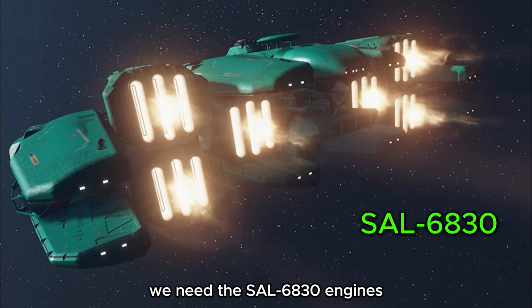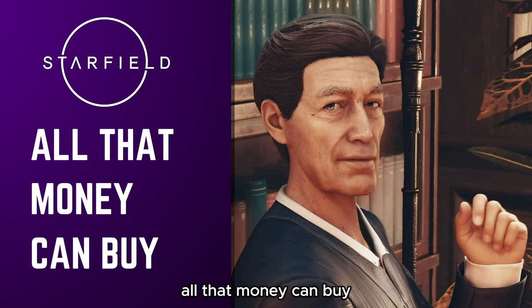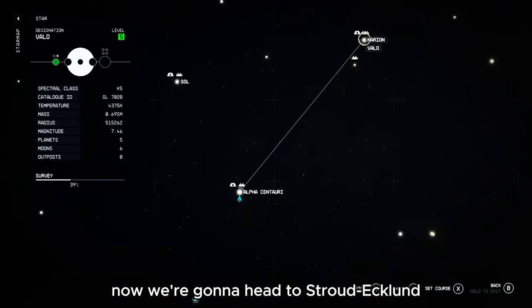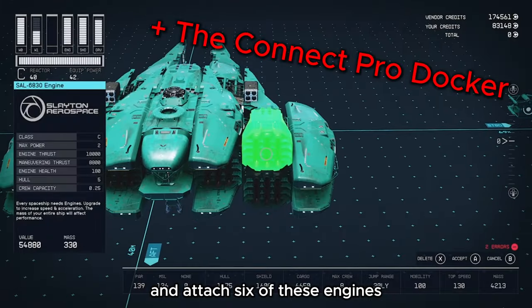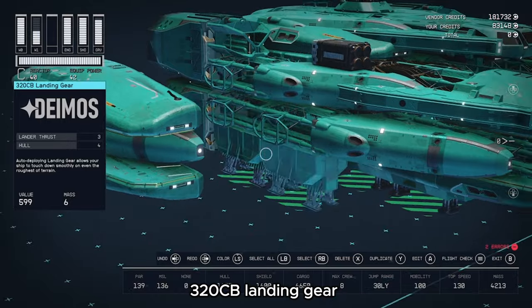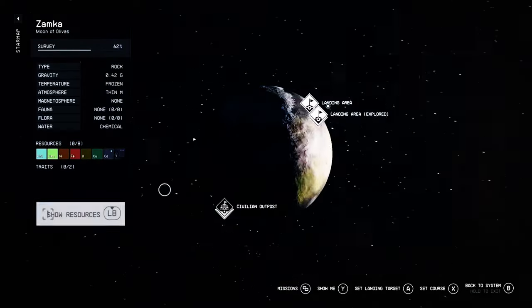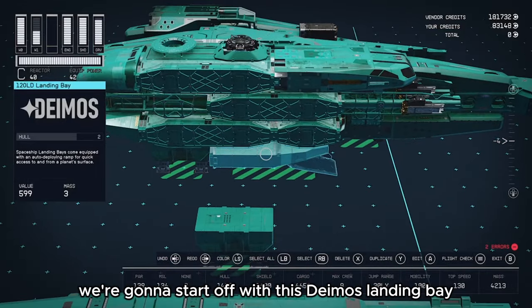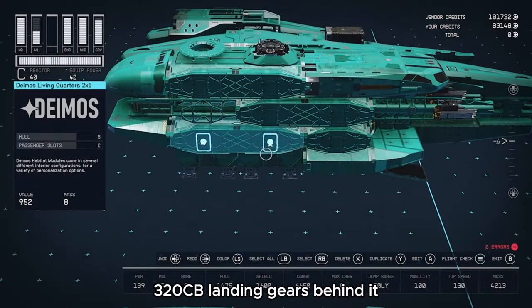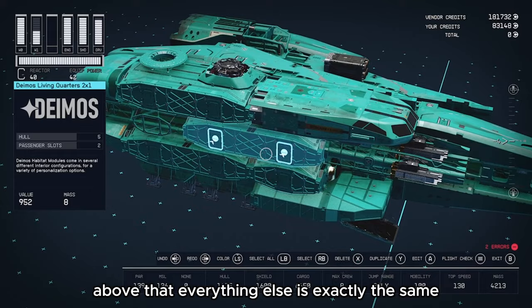To fully max out this ship we need the SAL 6830 engines from Stroud Eklund. To unlock them, complete the mission 'All That Money Can Buy' diplomatically - no spoilers, but it means no guns. Head to Stroud Eklund first in the Narion system and attach 6 of these engines. Then head to Deimos in Seoul and add 4 320CB landing gear in the gaps next to the wings, then head back to your outpost. For the C-class upgrade, start with the Deimos landing bay moved forward one space, add 2 Deimos 320CB landing gears behind it, a Deimos living quarters on top, a companionway in front and a Deimos belly on the rear. Everything above that is exactly the same.